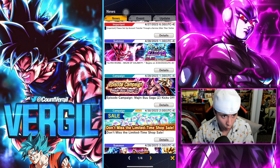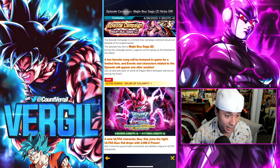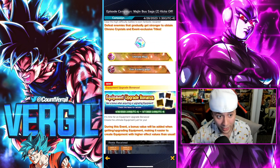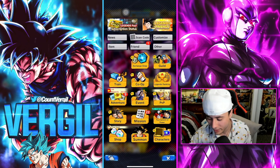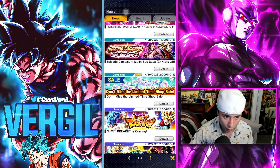Jumping right into the news: the new banner did drop. We have an Episode Moggin from the Boo Saga campaign — by doing all these missions you're going to be able to obtain chrono crystals. Just go into the event tab, then the missions tab, and you'll be able to collect those.